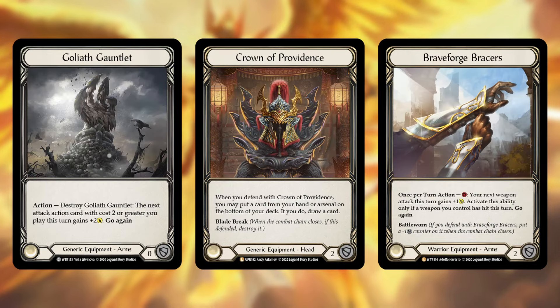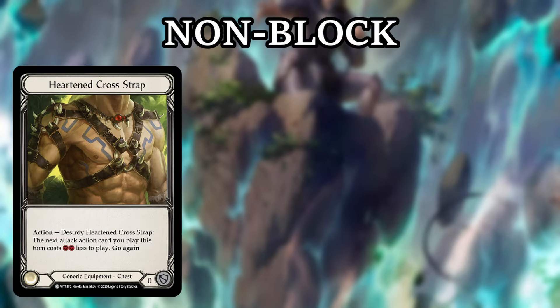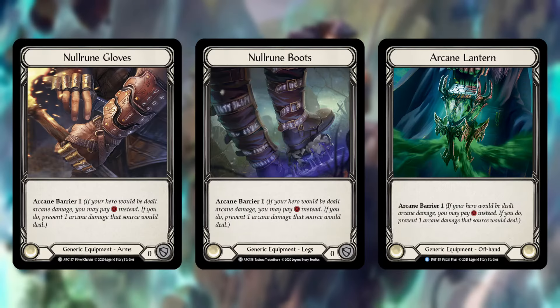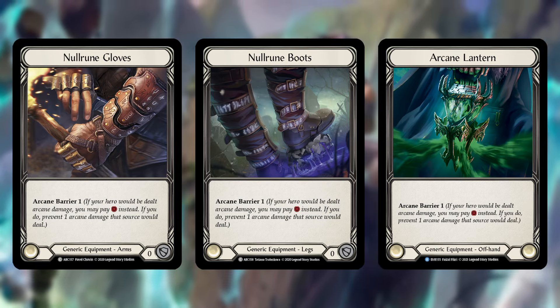These are then further broken down by their blocking abilities into three categories: non-block, breakable, and sticky. Non-block armor is the easiest to understand as you only have to worry about its ability. Cards like Heart and Cross Strap, Snapdragon Scalers, or Time Skippers fall into this category. No Rune also goes into this category as while it does block arcane damage, it takes cards in hand to do so, so I don't count it as armor blocking.